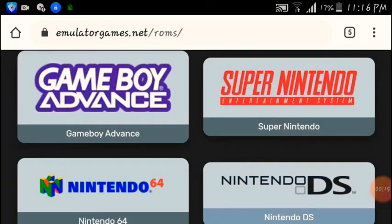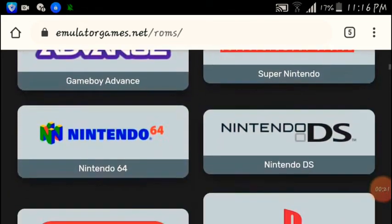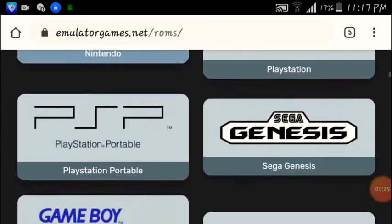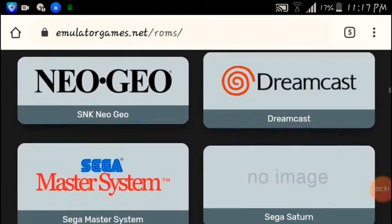On emulatorgames.net you can find emulators for respective console games, which include Game Boy Advance, Super Nintendo, Nintendo DS, PlayStation, Game Boy, Game Boy Color, Nintendo GameCube, PlayStation 2, and so on.